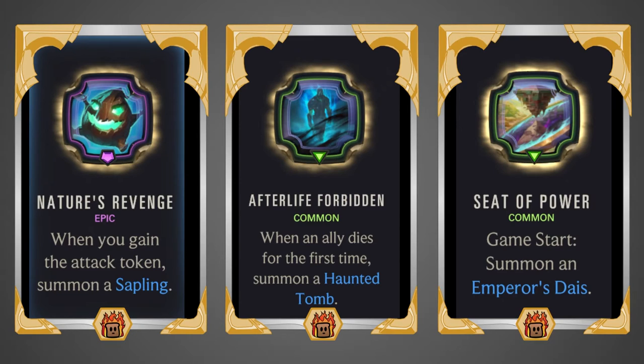Afterlight Forbidden: when an ally dies for the first time, summon a Haunted Tomb. Since you have so many units dying and you're wanting to refill your board, having something like this where the first time a unit dies it revives them — or a more powerful unit — can be quite nice for continually filling out your board. Seed of Power, Game Start: summon an Emperor's Dias. This is a slightly worse version of Nature's Revenge. Whenever you're attacking, you're summoning an attacking Sand Soldier which is ephemeral, so it's doing a little bit more damage for you when you attack, but also another unit that's dying and buffing up your board next round.